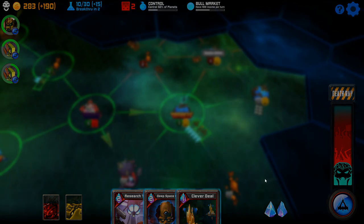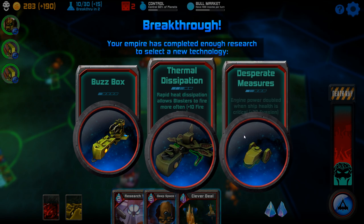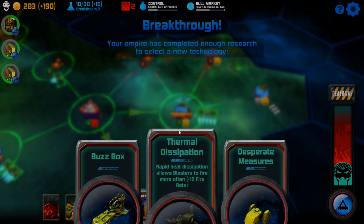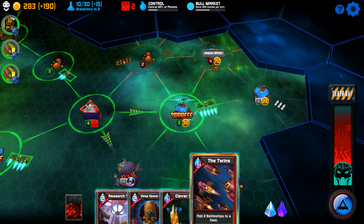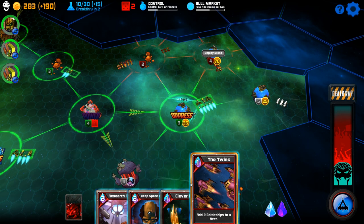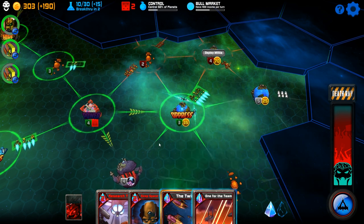We get Clever Deal. Rapid Heat Dissipation allows blasters to fire more often — plus 10 fire rate. I'm going to go with that because that gets us another useful card. The Twins adds two battleships to the fleet. Let's do Clever Deal. One for the team.